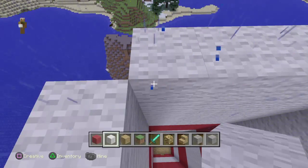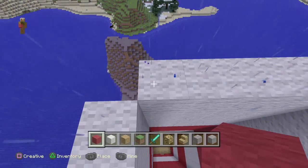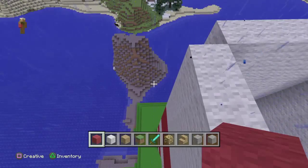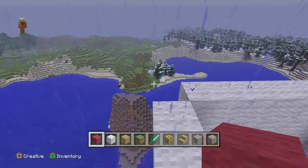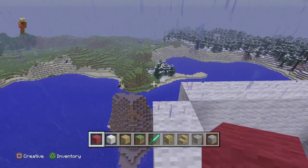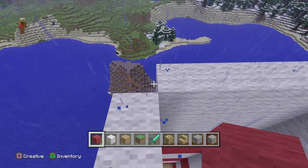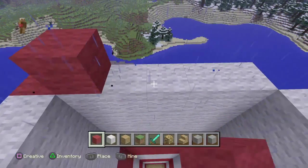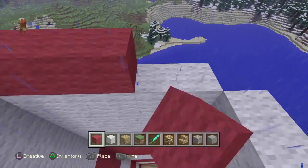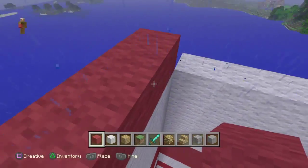Guardians are mobs that protect the Ocean Monument. They have 30 health points and they do drop stuff, but I'm not too sure what the drops are exactly. You'll probably have to search on the Minecraft wiki for that one.